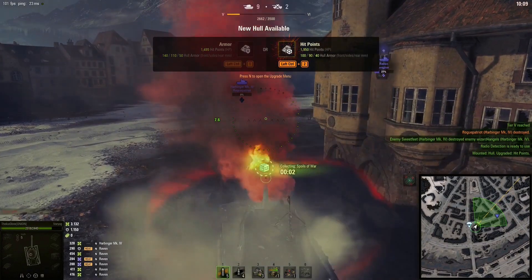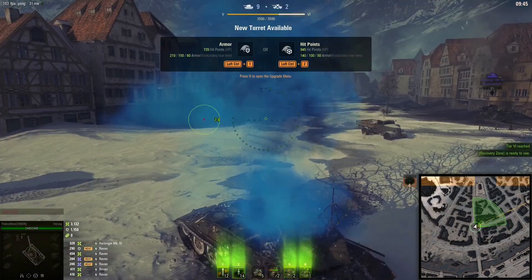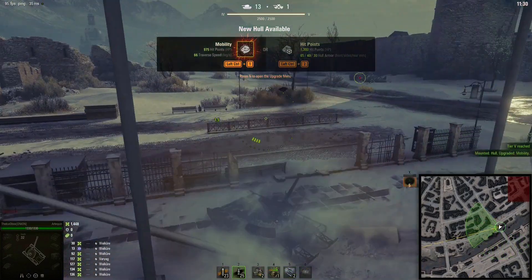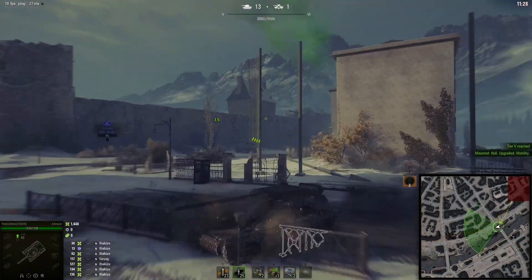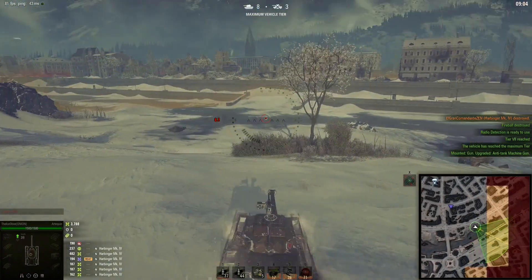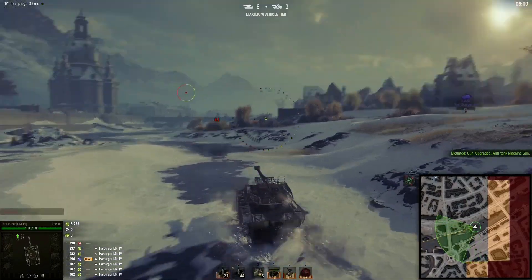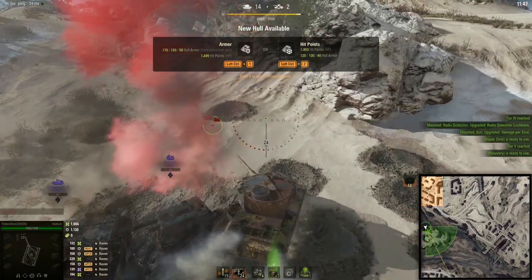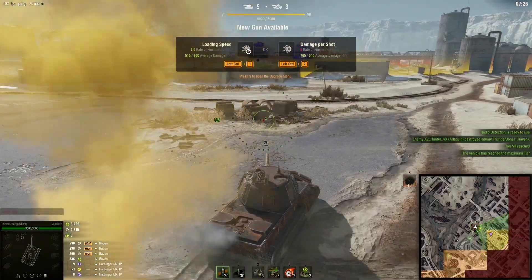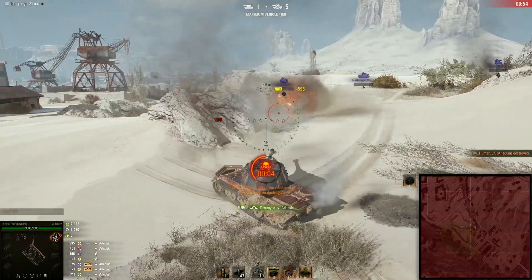The Variag should take the hit point oriented hull and the alpha damage gun. Whether you want more HP or more turret armor is up to you. The Arlequin should take mobility on both its turret and hull, and you should select the anti-tank machine gun, as its HE gun is poor and double barrels in this game mode universally underperform. The War Cure should take HP on both the hull and turret to maximize ramming potential, and take the alpha damage gun so that you can vaporize half of an Arlequin's health bar.